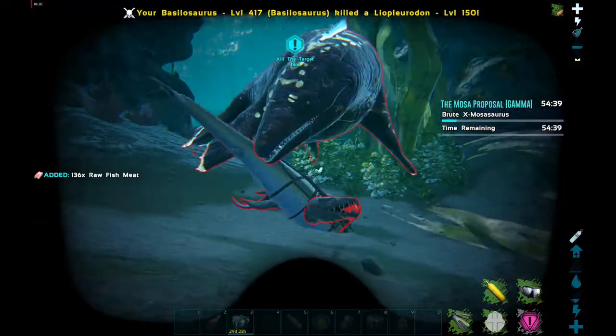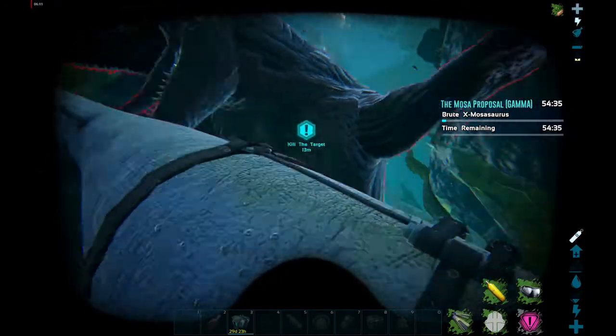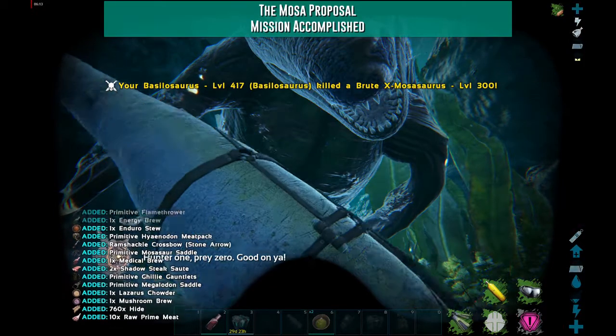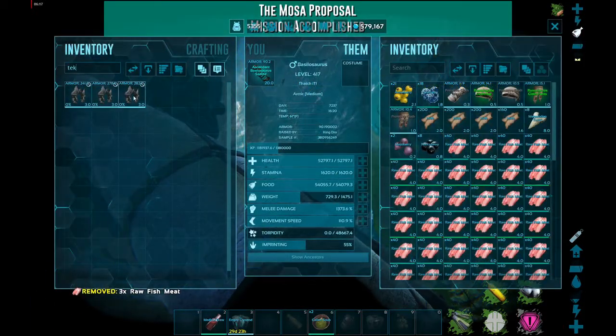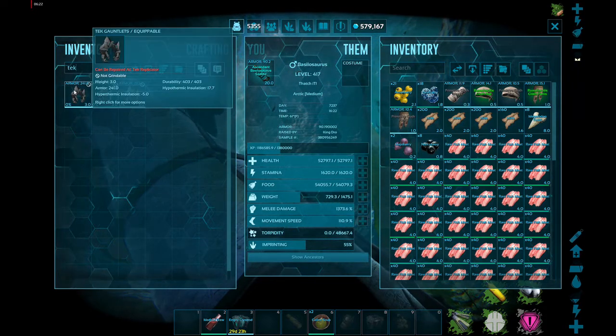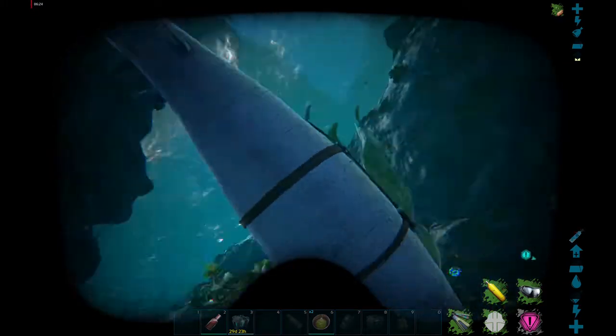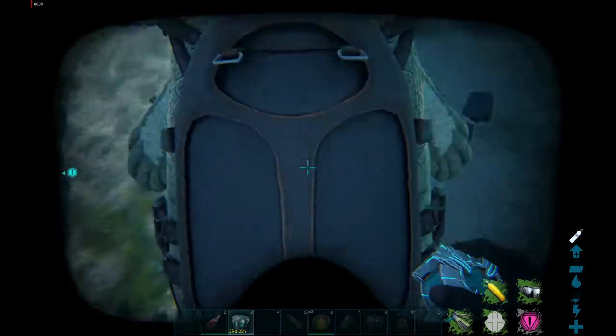There's some lag there — that's the benefit of official servers, we get a lot of lag. I'm about to kill this last little Moza here and we'll see what we get. Looks like I got three tech gloves with fairly decent armors and durabilities. This was gamma — if it were alpha it would have been much higher.